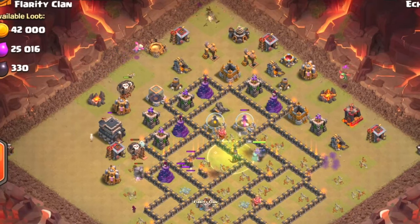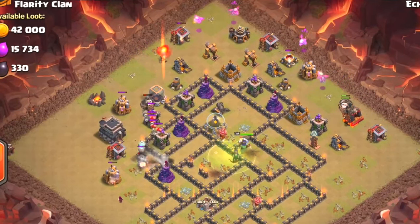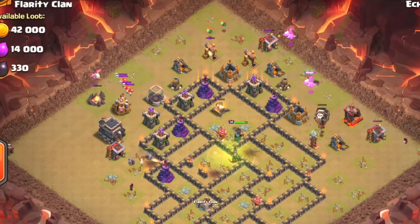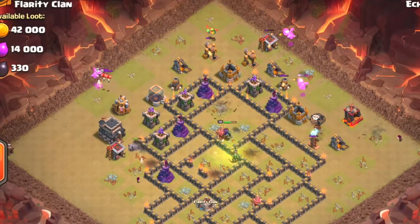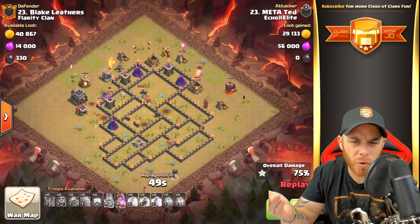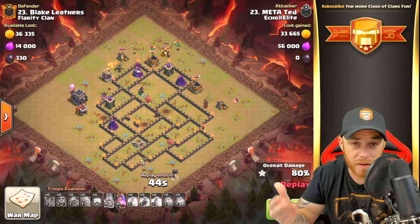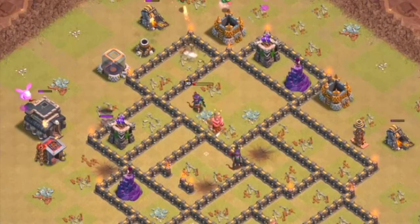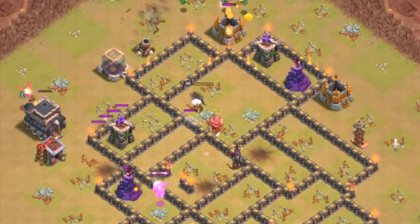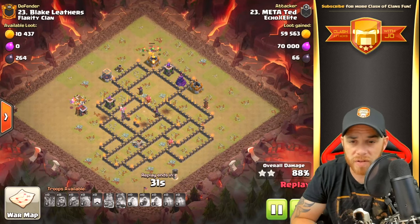The balloons and baby dragons are going after certain defenses, picking off archer towers. The queen and a pair of bowlers are still in the core working on a few buildings and cannons. The baby dragons have been released on the outsides of the base, but the attacker is holding on to one baby dragon in case one is lost to a seeking air mine. One mistake here — the attacker forgets the queen's ability is available, and she engages a wall, gets targeted by an archer tower, and is taken out before the ability is used.